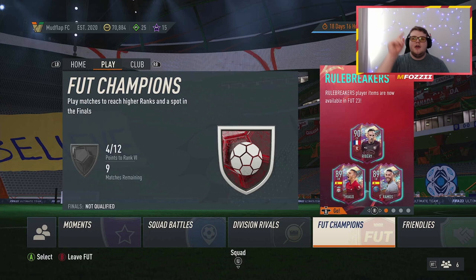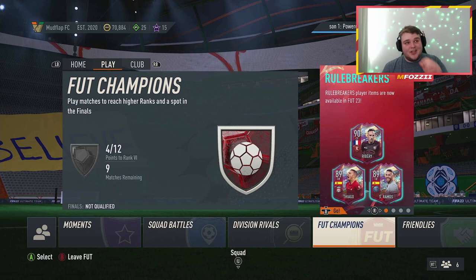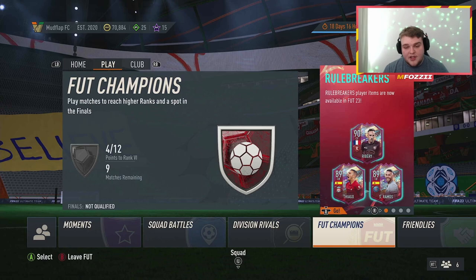We've got another FIFA 23 custom tactics video today and we're going to be taking a look at the 4-3-2-1. This is an on-and-off formation that I either love or hate depending on the current patch and the meta. Right now in FIFA 23, with the opening weeks, it works like an absolute wonder. We were able to go 11-9 with it while playing Golden Goal in foot champs, blitzing it in under two hours.